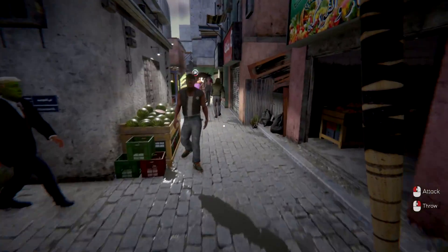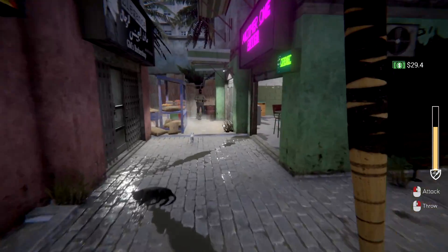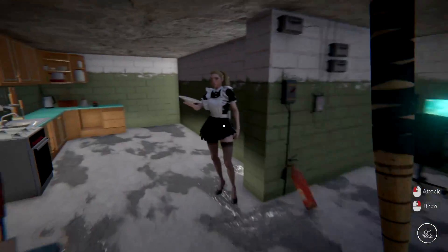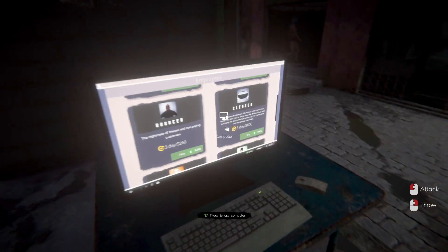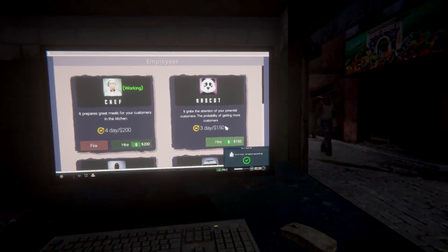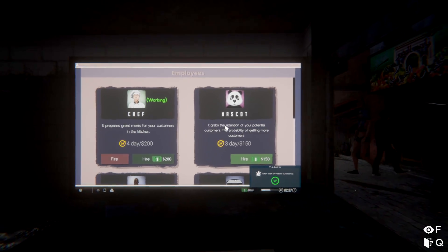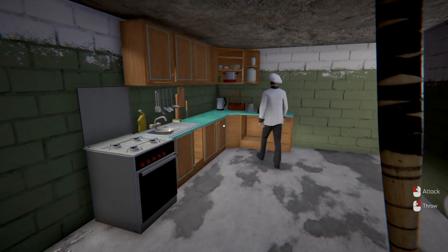I need a bouncer too - that guard is just for explosions. Good job there buddy! I need a chef too. There's a bouncer, mascot, and chef - the chef prepares great meals for customers in the kitchen. My god, I'll never be able to afford these guys. We even have a mascot! Smart scan completed successfully - the scan is done. Can I get something to eat?